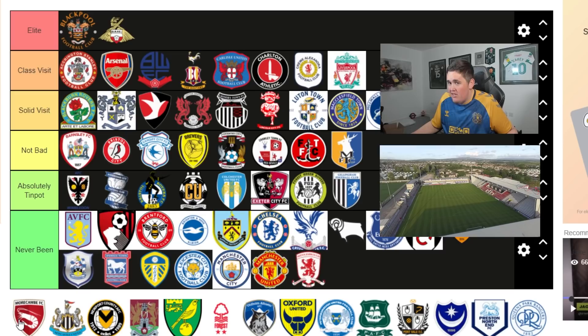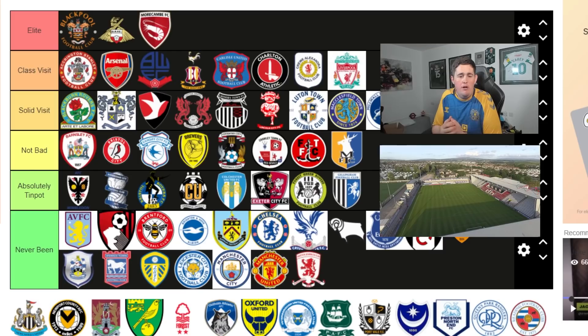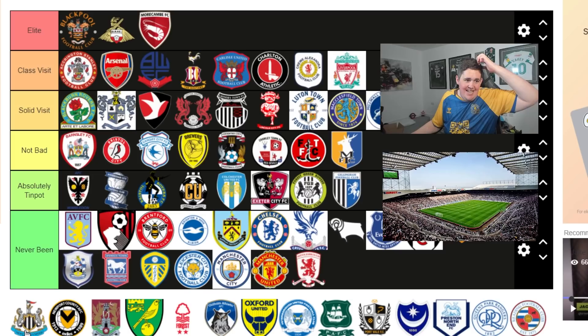Morecambe is going to shock a few people - I actually put Morecambe in the Elite tier of away days. I love Morecambe away. It's close to Fleetwood but it's totally different - it's on the seaside, it's kind of a nice ground. There are some unreal pubs in Morecambe. We've had some sick memories going back on the banana bus - some great times. For that reason I absolutely love Morecambe away and I'm putting that in Elite tier.